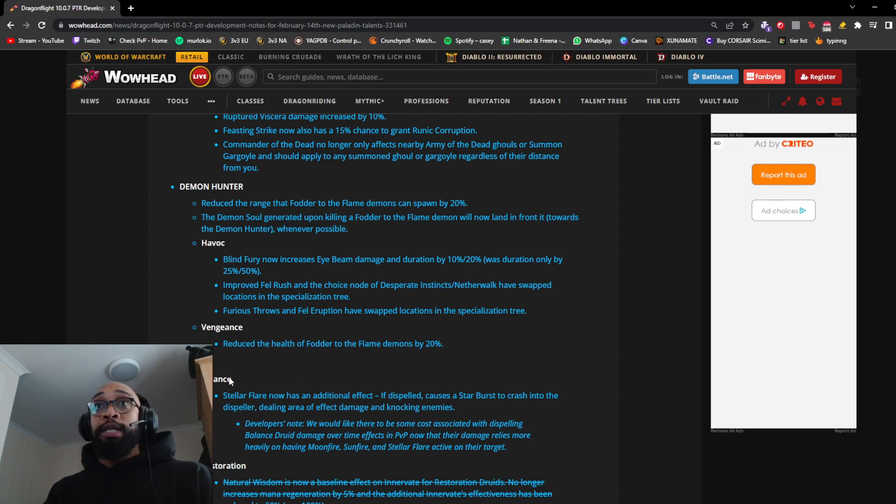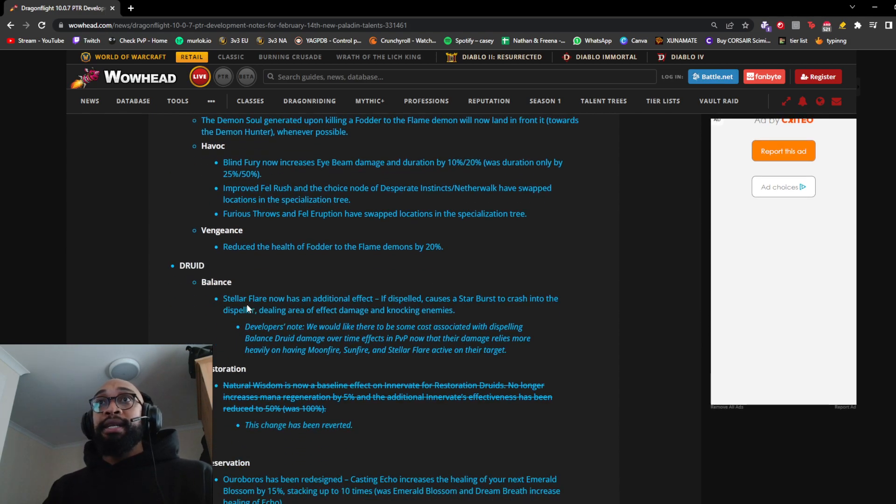Druid Balance: Stellar Flare now has an additional effect — if dispelled, it causes a Starburst to crash into the dispeller, dealing AoE damage and knocking enemies. I like this for Balance; most casters nowadays have some dispel protection. Shadow Priests have the 3-second fear when Vampiric Touch is dispelled, Warlocks have a big damage hit when Unstable Affliction is dispelled, so it's only right that Balance, which relies heavily on its DoTs, has some punishment for those who choose to dispel.